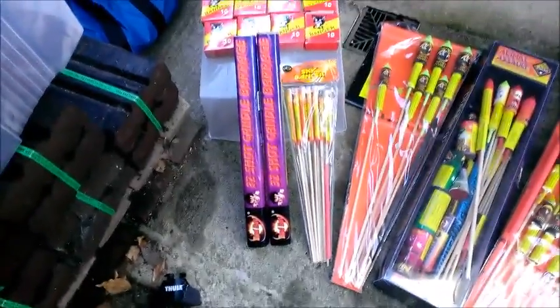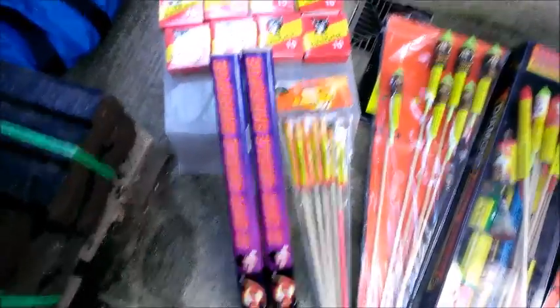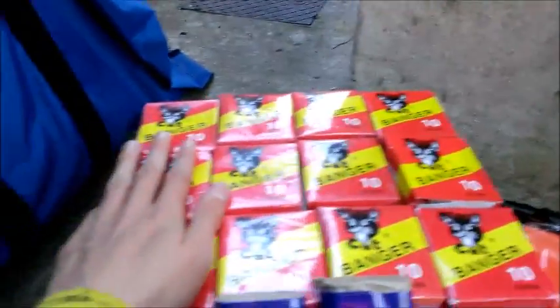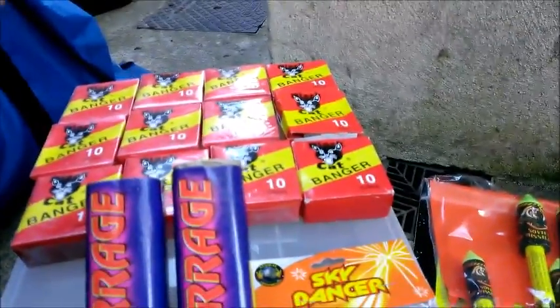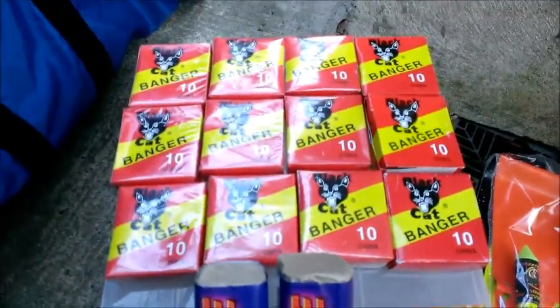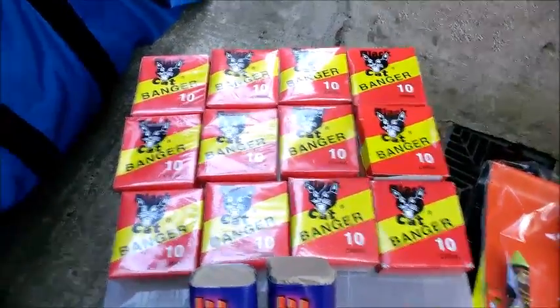Welcome to my 2013 fireworks stash video. We'll start with the smaller fireworks and jump straight into the Black Cat Bangers. We have 12 packets of tens — that's 120. These are small red dynamite tube-shaped bangers. They're very loud, illegally imported into the country, you can't buy them at fireworks stores. They're really good fun to play with but have no effect other than an extremely loud bang.